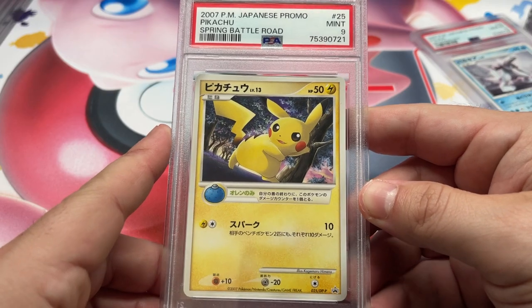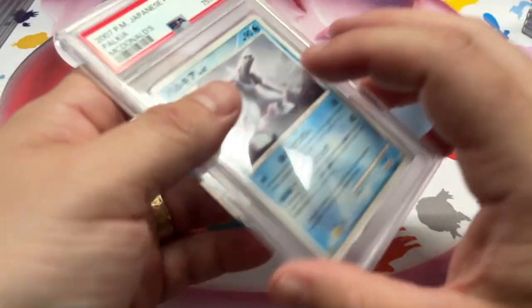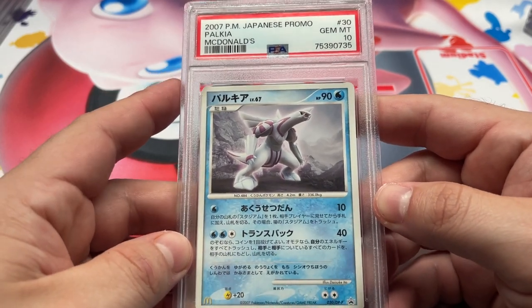We got the Spring Battle Road, 9 — love this card. Got the McDonald's Palkia in a 10.